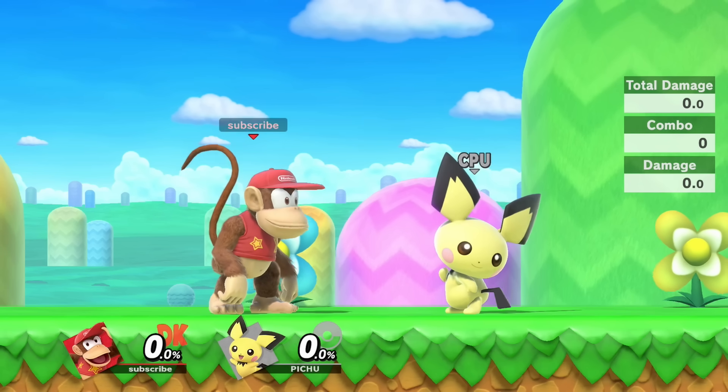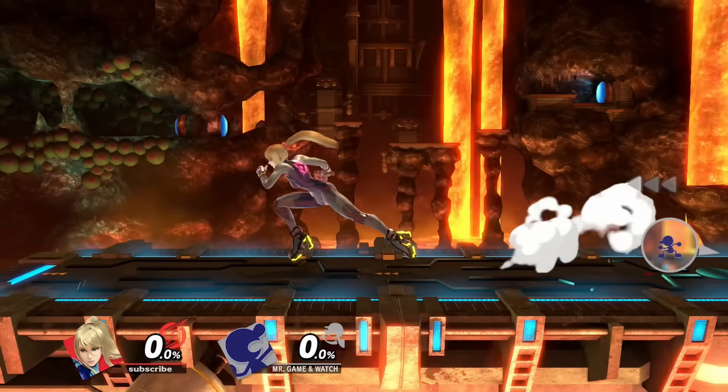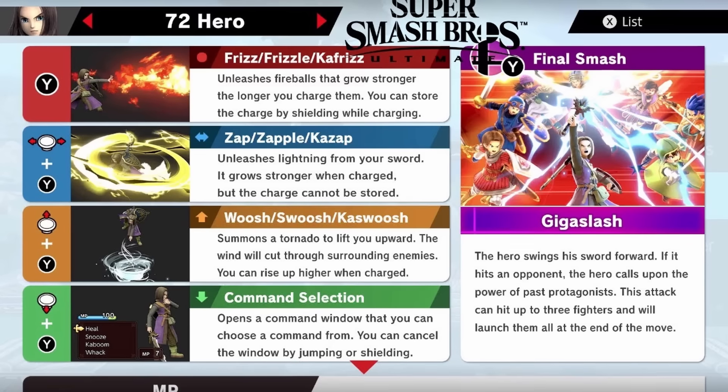Now that we can imagine the character's size and speed — real quick, from now on we're gonna call the character George. That character name has way too many syllables. So now that we can imagine George's size and speed, we're gonna move on to the moveset.